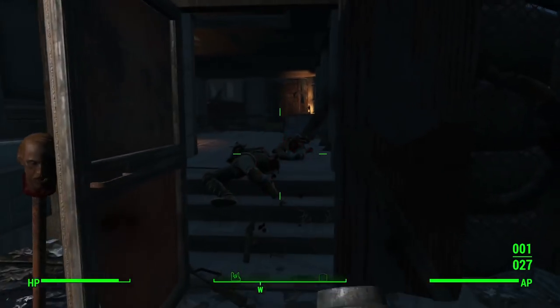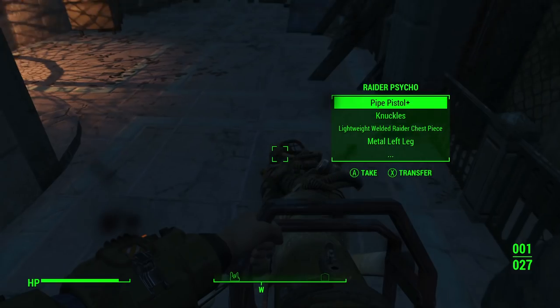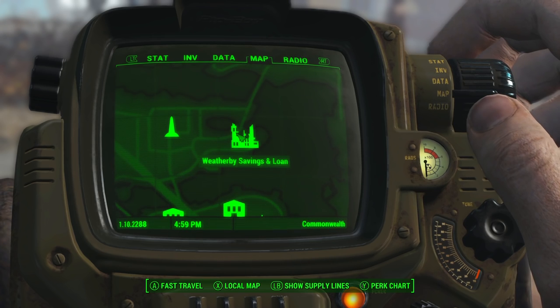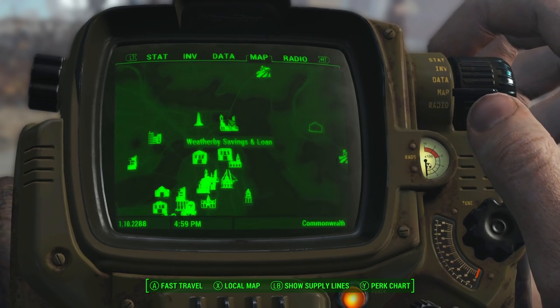You will get this weapon if you make the right choices and choose the right side. Let's start with a quick rundown of the quest, which took me about an hour and a half. First, you'll need to head to this location on your map — it's kind of north of downtown Boston. It will say USS Constitution on your map if you haven't done this before.